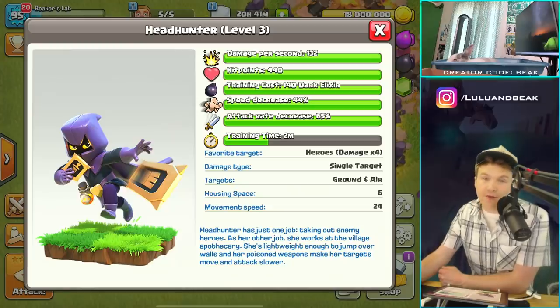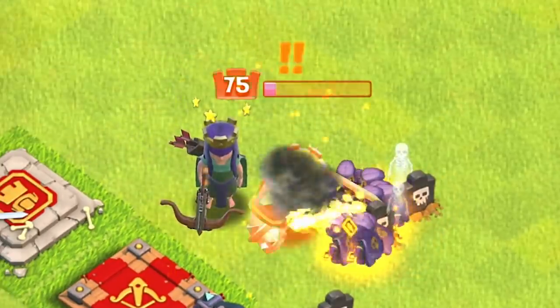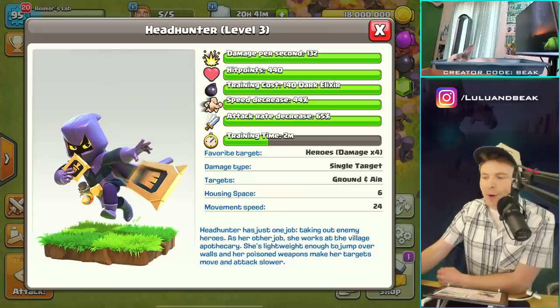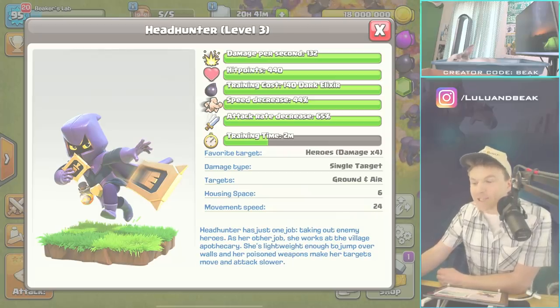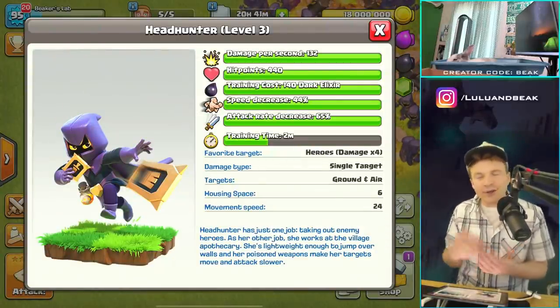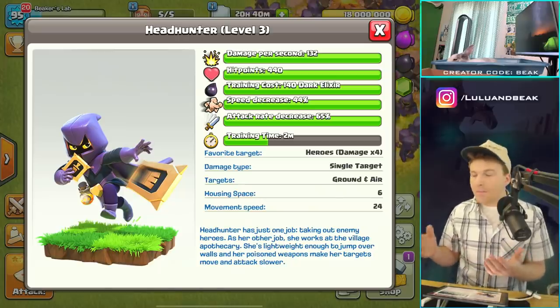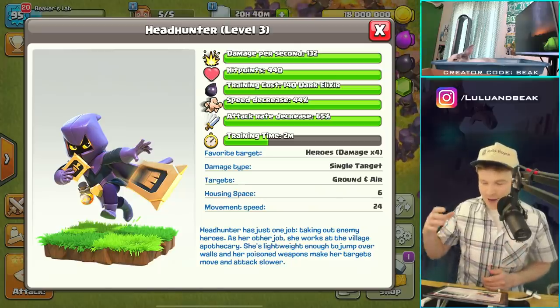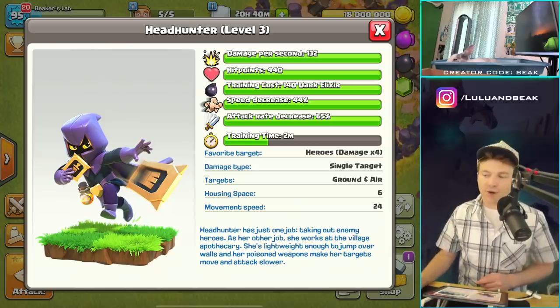She's lightweight enough to jump over walls - that is sick. So you're going to be able to just bomb into a base with this thing and snipe a hero. Her poisoned weapons make her targets move and attack slower. Would this make you not bring a poison spell? Probably not, because you still need a poison spell if somebody has witches in the clan castle. But it's kind of crazy to think this could actually really take down heroes.